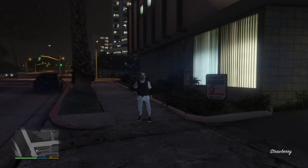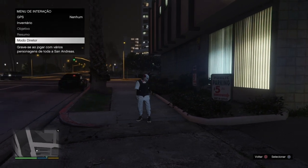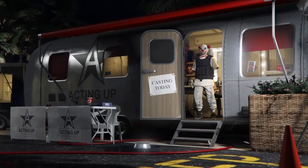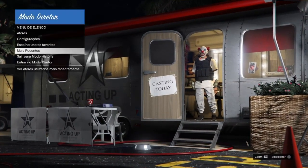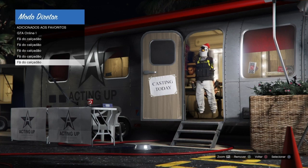Criaram o novo save, vocês vão fazer o quê? Abrir o menu e vão lá pro modo diretor, voltar lá pro modo diretor. Chegando aí, vocês vão escolher os atores favoritos e vão passar em cima de todos, e todos vão ficar com a máscara do pinguim.